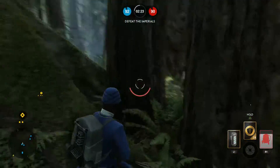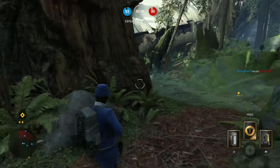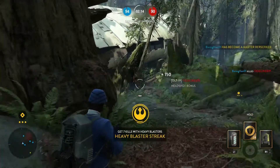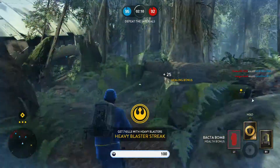If you see a group of enemies, or your team is firing at a group of enemies that are firing back, don't just charge head on into their front lines. Look for another way around — look for a flanking path.